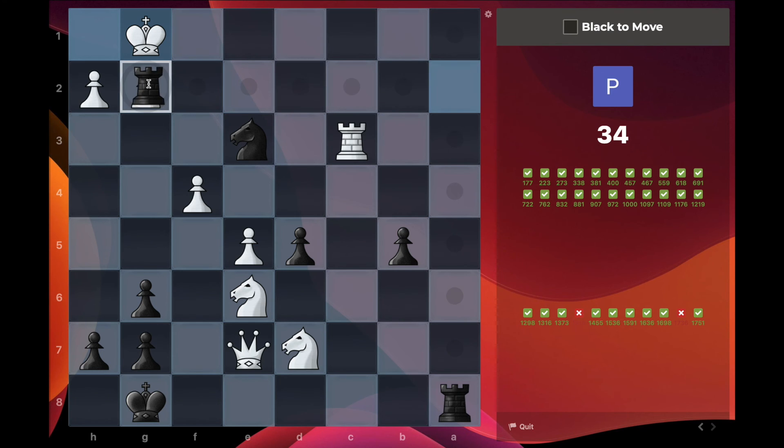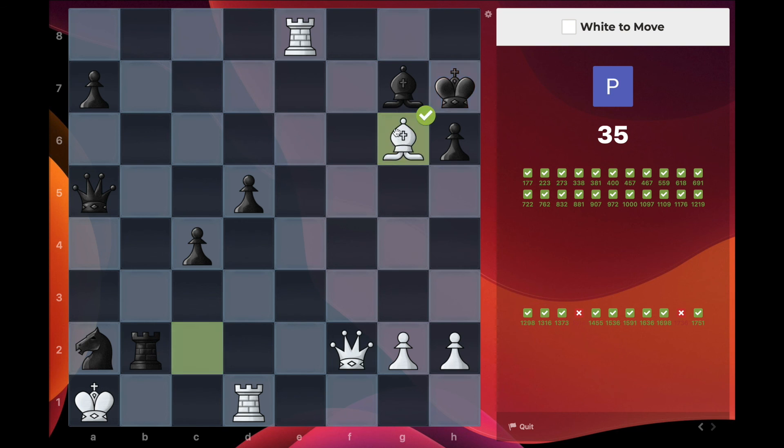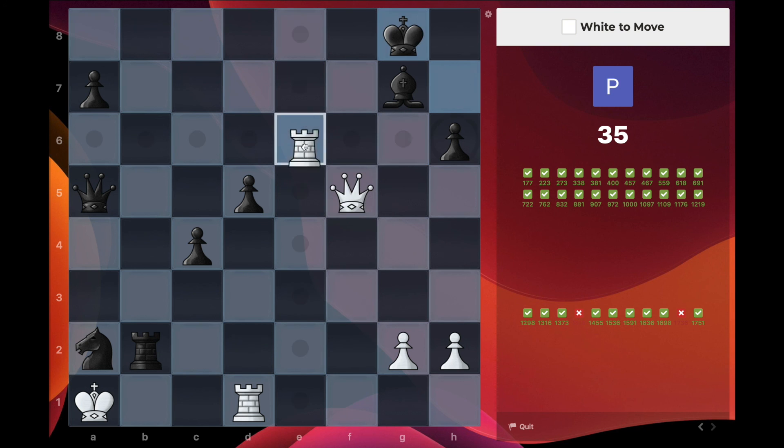Oh! We can just take the pawn — and then checkmate. Yeah, I was calculating too much there. This one obviously seems like a check, but might not be so clear. Let's say we do give a check, and then king here, king up. Do we just do a bishop sacrifice? Then king takes, and then our queen has to go somewhere. I think the right start is bishop takes — you give this check, then queen up, and alright, that makes sense.